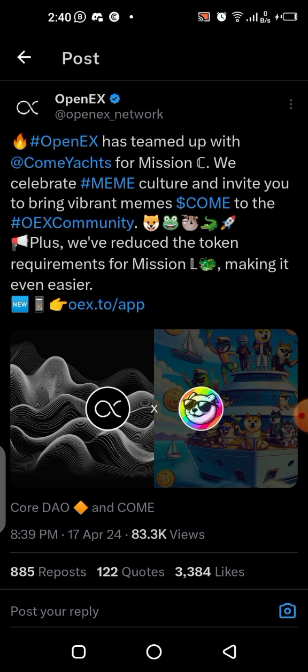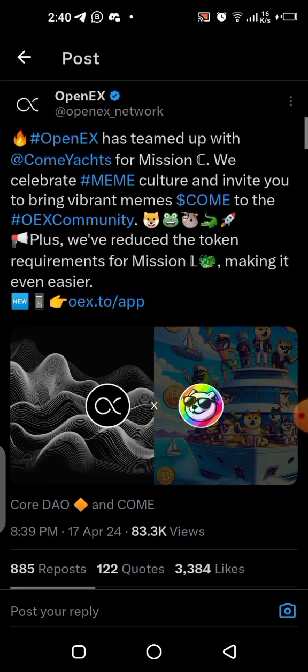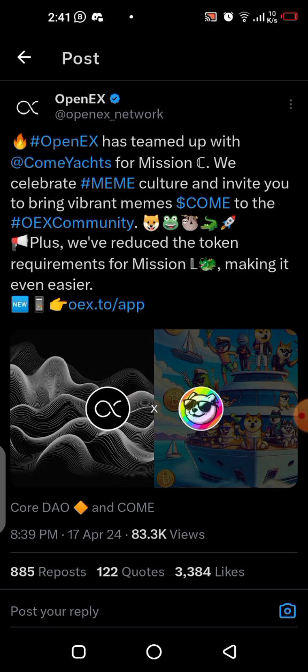For Mission C, OpenX collaborated with COME Yacht, which is a meme coin. What you are going to be doing is buying that meme coin. You need to have CORE tokens to do this, because everything is running on the Core blockchain. You will swap your CORE to COME in order to pass the mission.